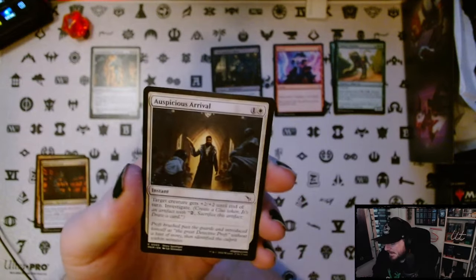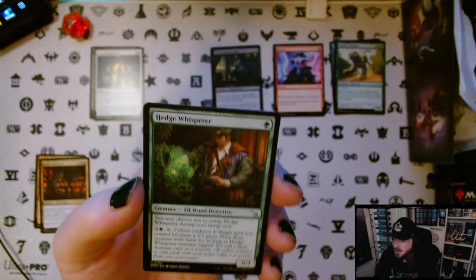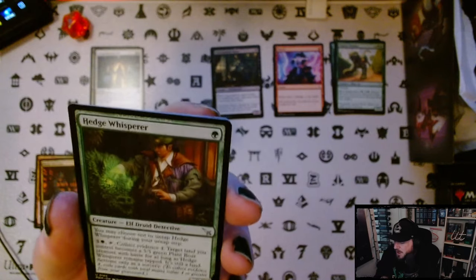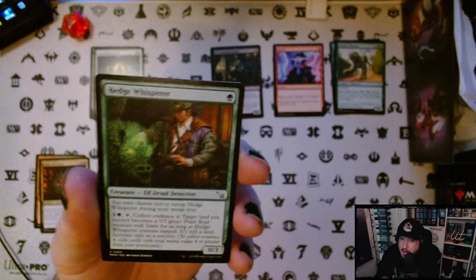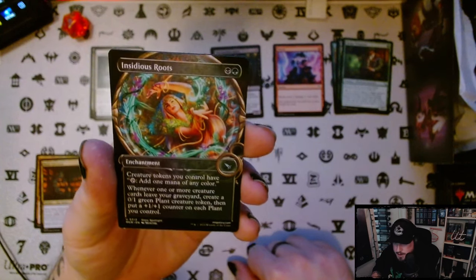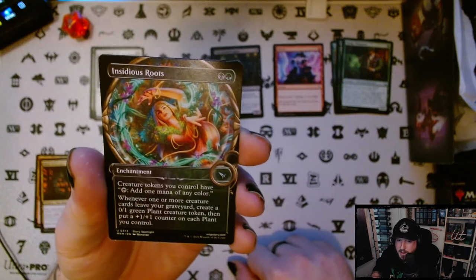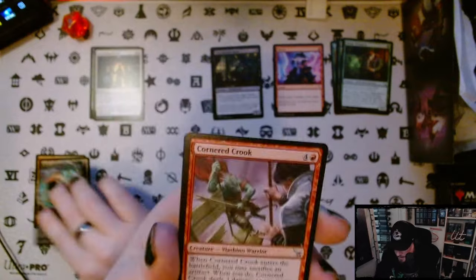Shady Informant. Auspicious Arrival. Hedge Whisperer — I love this guy. I'm a big fan of lands, I'm a big fan of ramp, and I love a good land creature. Hedge Whisperer for four mana makes a land a 5/5 green plant boar creature with haste, as long as Hedge Whisperer remains tapped. It's still a land and you can choose to not untap him when you start your turn. Then we get a cool alt art — this is Insidious Roots, a card I really really love. Creature tokens you control have: tap to add one mana of any color. Whenever one or more creature cards leave your graveyard, create a 0/1 green plant creature token, then put a +1/+1 counter on each plant you control. I'm putting that straight into a deck.